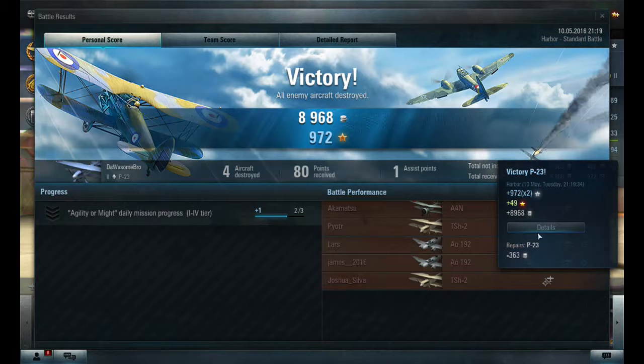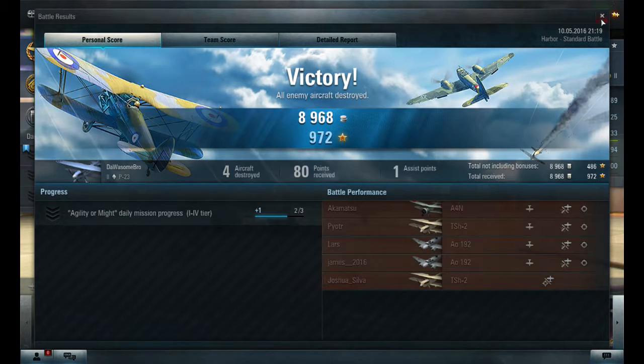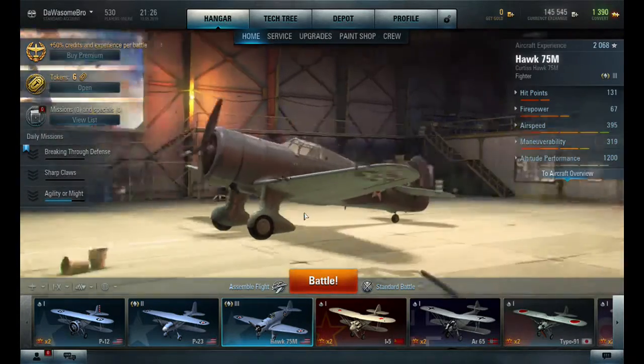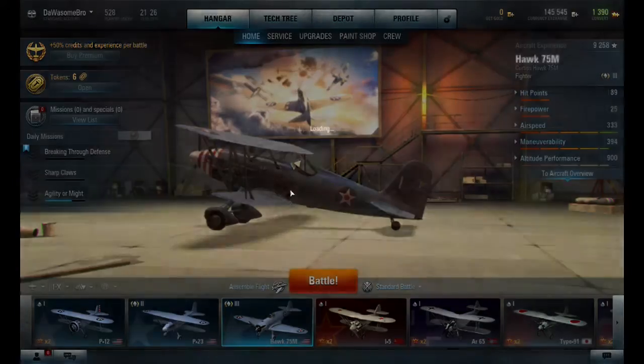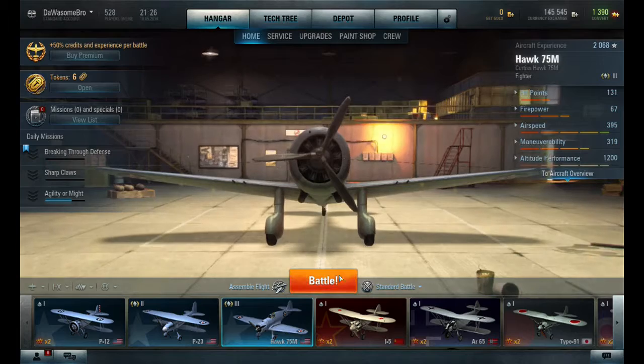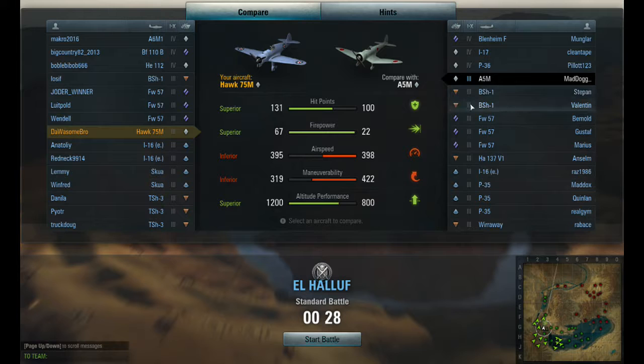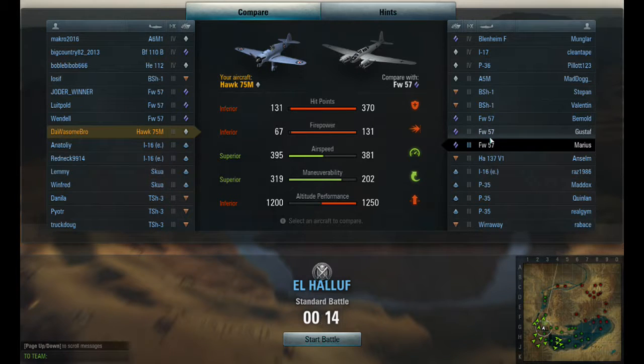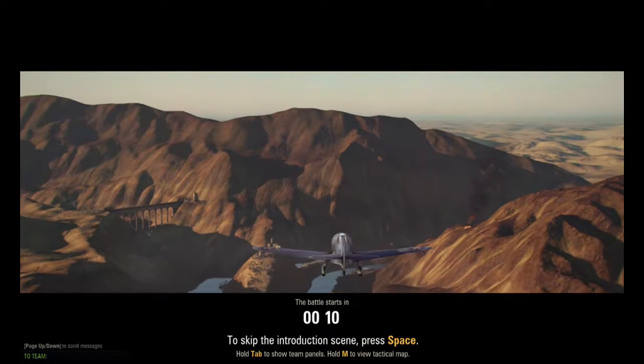We won that battle and I had four kills — I'm happy. Now we're going to play with the Hawk 75M. I've gotten 449 XP and some money. Let me check the detailed battle report. Now let's play with the Hawk 75M — this plane is amazing. It looks much better: instead of having an open seat it's now closed, and it can go to high altitude which I love.